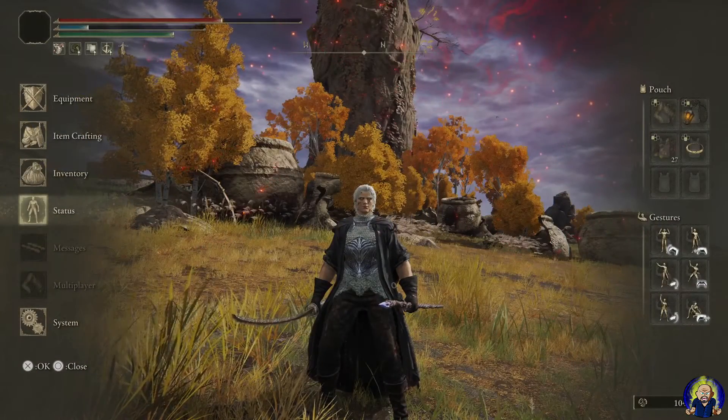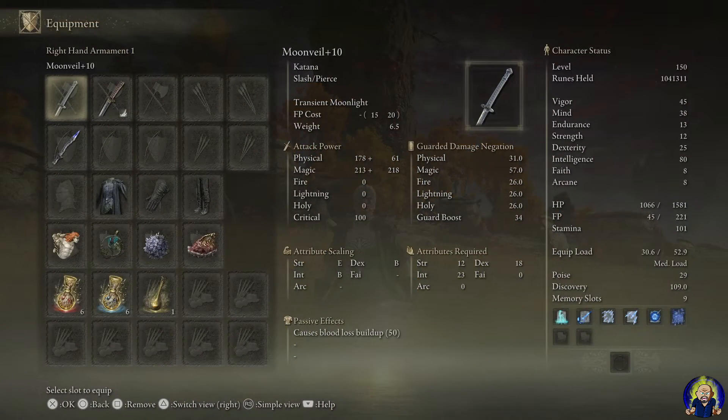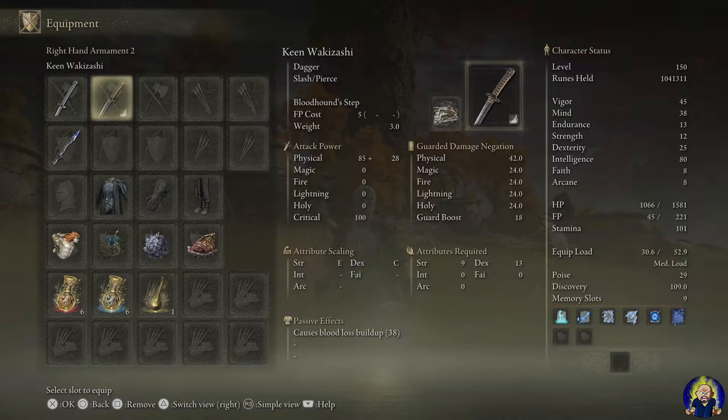Let's go into the equipment. I got the Moonveil Katana Blade maxed out. As you can see, it basically scales off Intelligence mostly with a B, and Dexterity as well with a B. The Transient Moonlight skill I saw in action was just incredible to use with it. Now this is kind of optional if you want — I got the King Wakizashi Dagger with Bloodhound Step. I saw me using that to dodge around a bit. You don't necessarily have to have it on a dagger; you can put it on a different sword or katana.